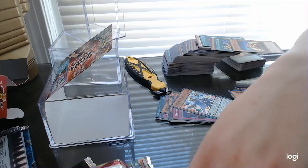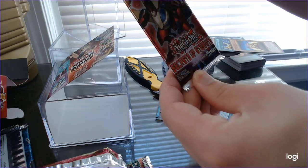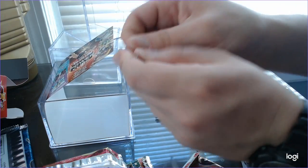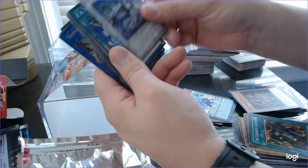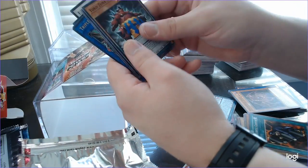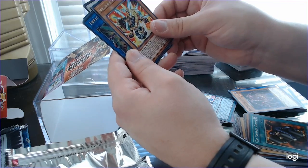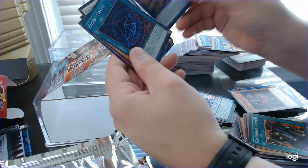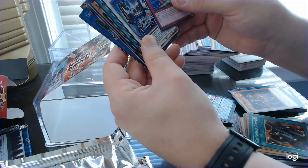Unfortunately no Megatin, but there's another Dimensional Guardians First Edition, another Secrets of Eternity, and another Extreme Force. Extreme Force includes F.A. Motorhome Transport, F.A. Test Run, Yokozuna Sumo Spirit, Link Hole, Shell Rocket Dragon, Triple Burst Dragon — that's very nice looking — Euler Circuit, Link Belt Wall Dragon, and Parallel Port Armor.